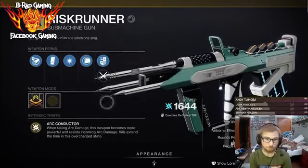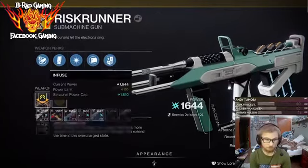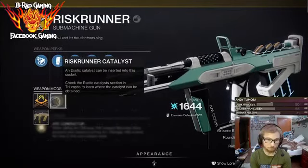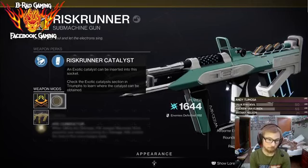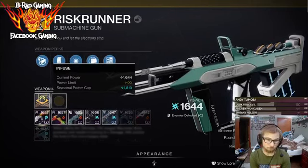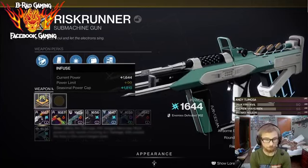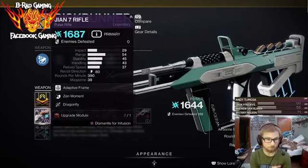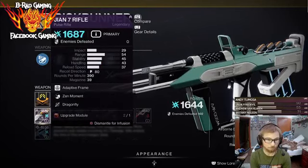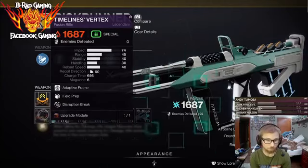On the weapon you have — that's the one you have equipped. So now, do you see where it says 'Other weapon mods'? Weapon mods, not perks. Go back to the other one. Now go down and you should be able to dismantle for improvement — dismantle for infusion. Do that. So now that's gonna level up that weapon.